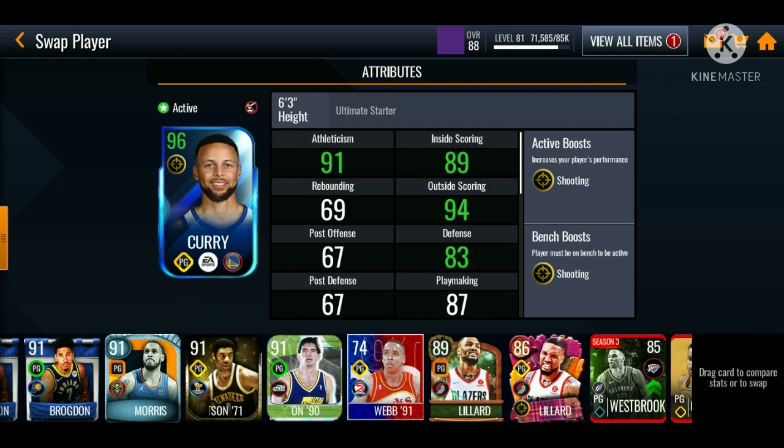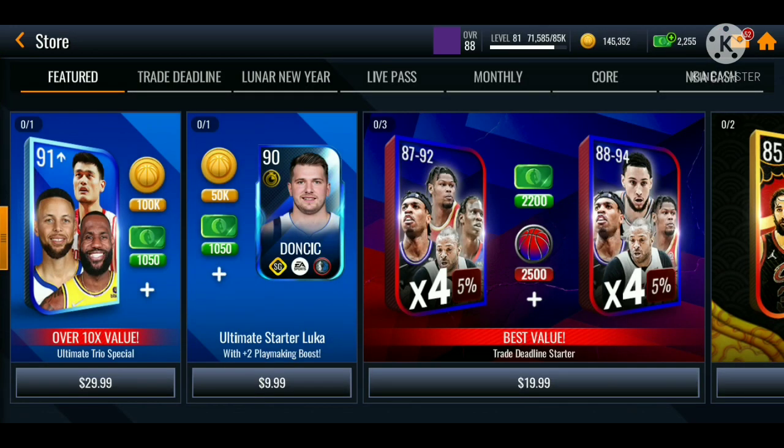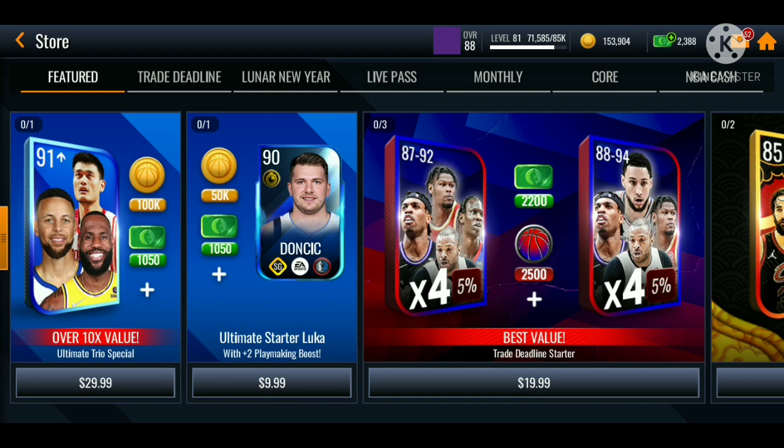He gets boosted up to a 96 overall — not bad! Let me show you guys on the store — they also have a 90 overall Luka Doncic for $10. Definitely not gonna be getting that. We got the 91-plus pack — we only got three players on that: Yaming, LeBron James, and Curry for $30. Definitely not gonna be getting that.